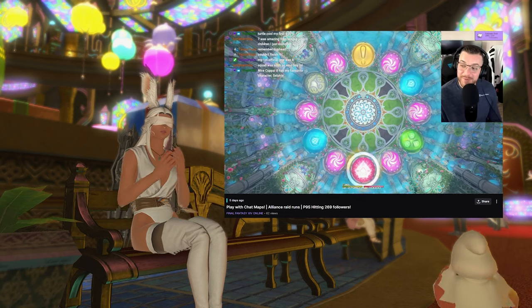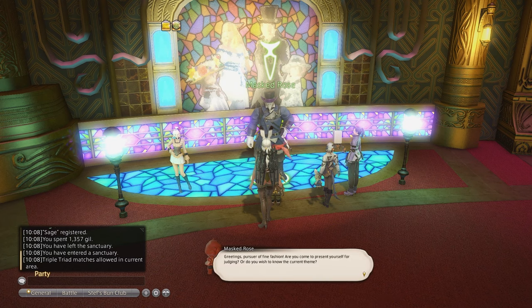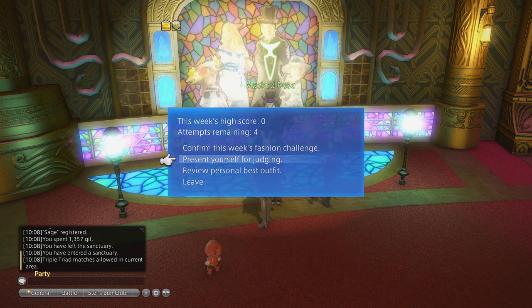You can sometimes catch me doing chocobo races and other activities on my weekly Twitch streams, so come by and hang out. Once you've had your fill of the challenge log, we can move on to the weekly fashion report, which is very misunderstood and missed by many players — this is by far the easiest 60,000 MGP you can get weekly.